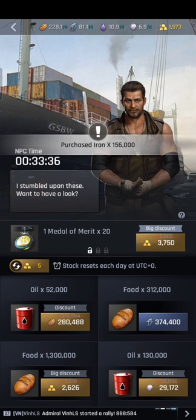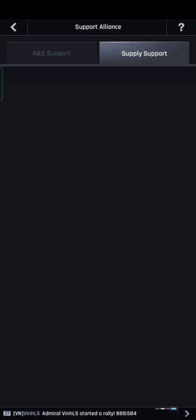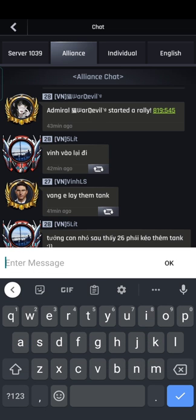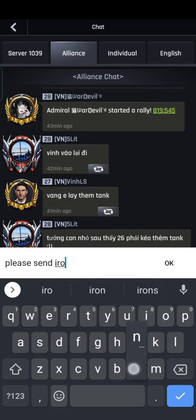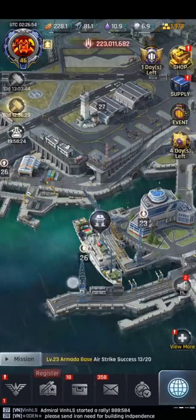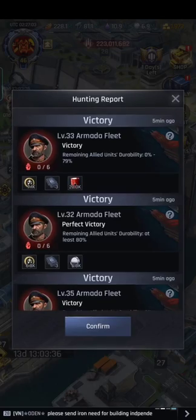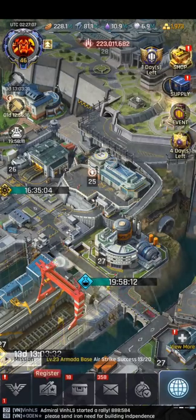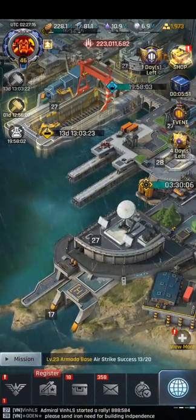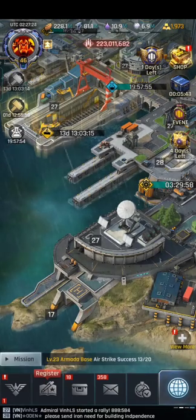Now you have an idea about the black market and how to get resources. Next, you can ask your alliance for support with the resources you need — in my case I want iron, so I just tell my alliance mates 'please send iron.' It's very important that you join an active alliance. I recommend joining the top alliance, because if you want to be strong you should always be with the strongest players.